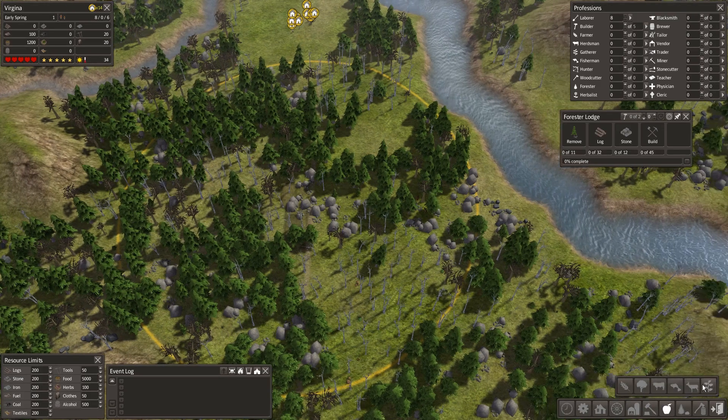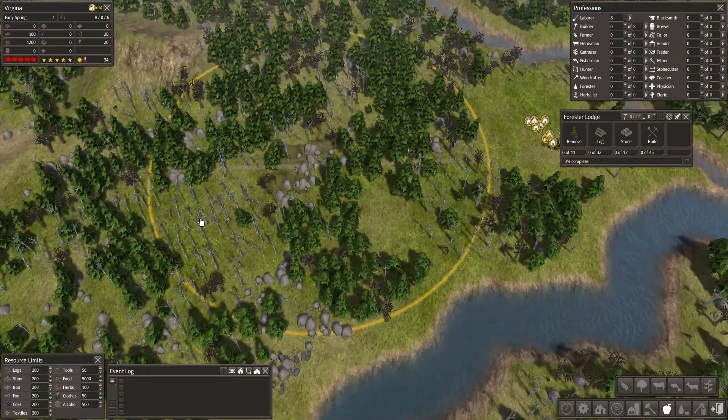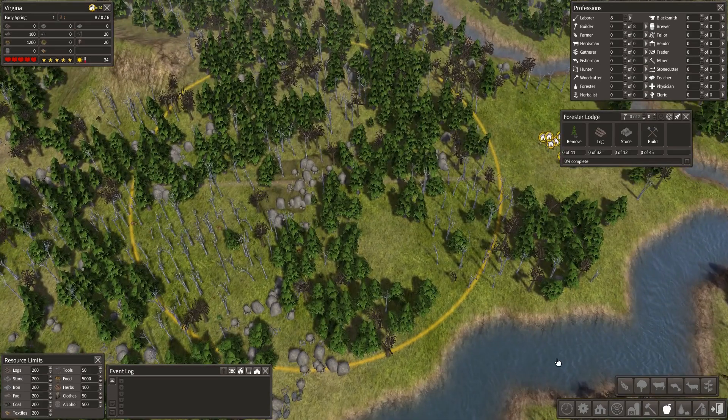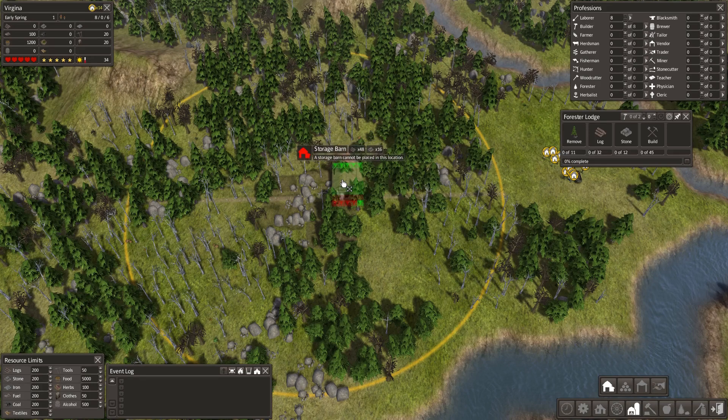We want a hunting lodge — he can go there. We'll also want to put in some barns and a stockpile. I'll put a small one in — an 8x8 for now. We want a barn to put all our stuff in, and we want a house.